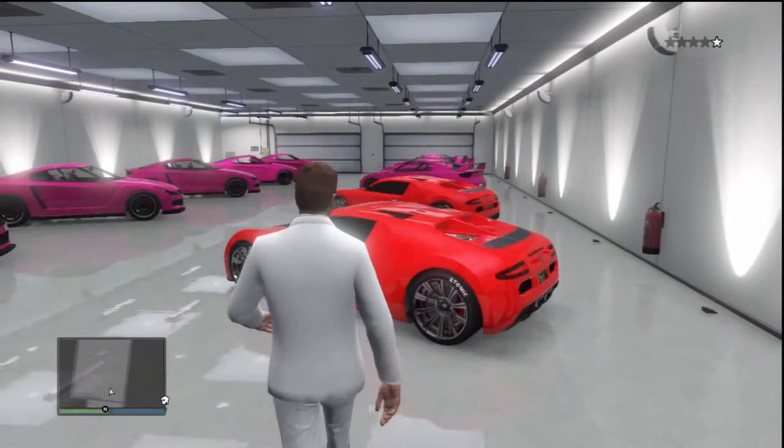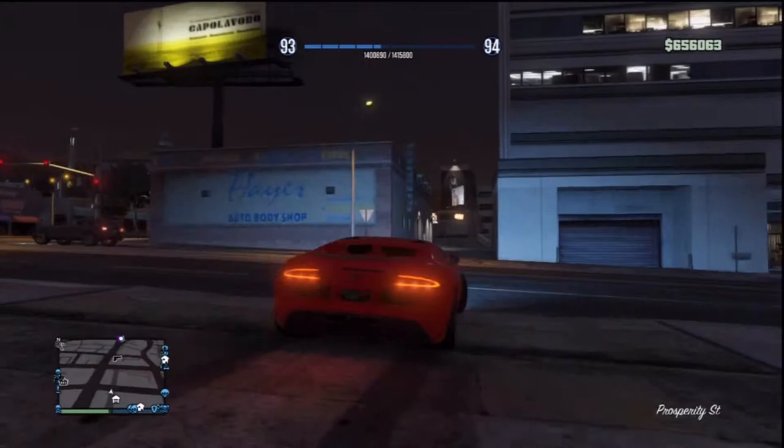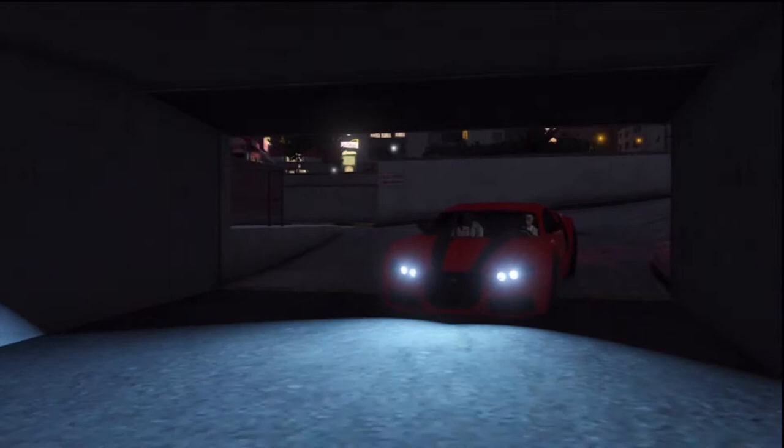Then you have to get in the original Adder with the hooker still in it, drive it out - I waited for the cops there which is why it was glitchy - then drive it back in. Now you have two official Adders. While she's still in your car, just do this over and over again for all nine LGs and turn them all into Adders.